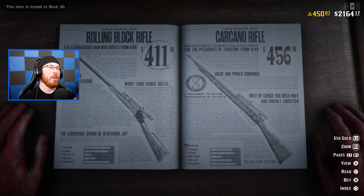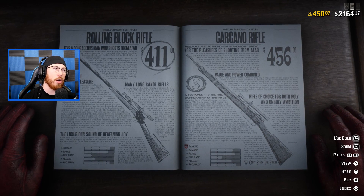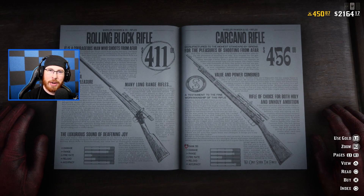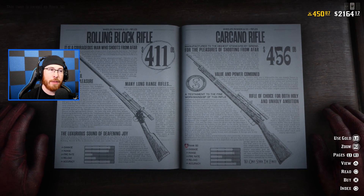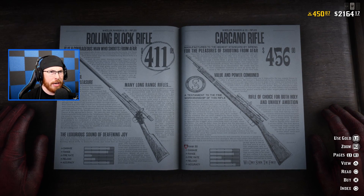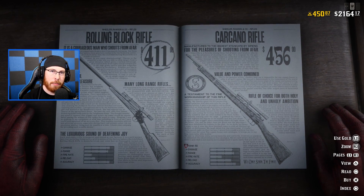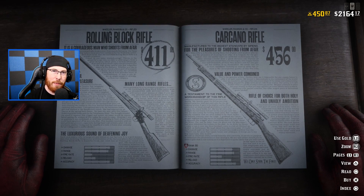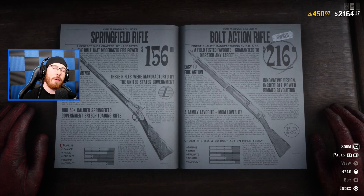Moving on to the Springfield Rifle, Bolt Action Rifle, Rolling Block Rifle, and Carcano Rifle — these are all very different yet similar in their own respects. The Rolling Block Rifle and the Carcano Rifle are the two sniper rifles in Red Dead Redemption 2. One is unlocked at level 50 and the other, the Rolling Block Rifle, is available around level 20. If sniping is your thing, pick up the Rolling Block Rifle, though sniper rifles are hardly ever used in PvP.